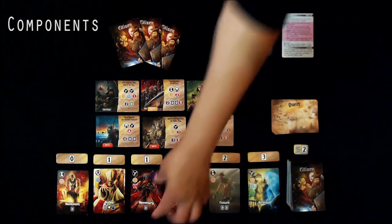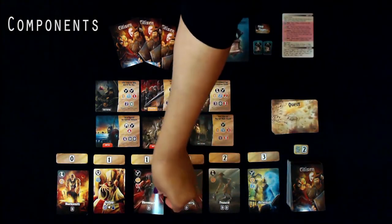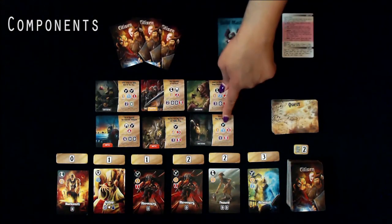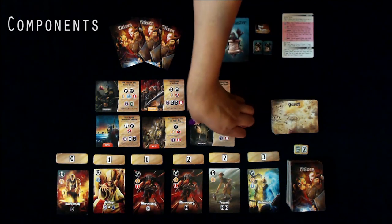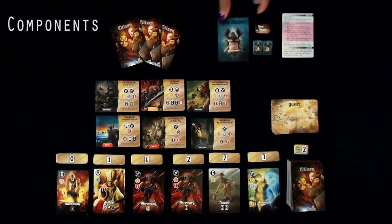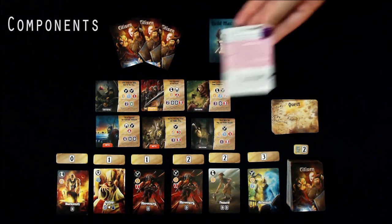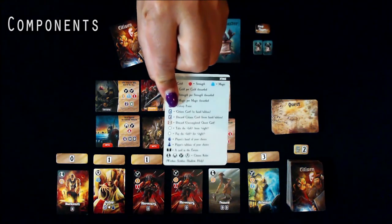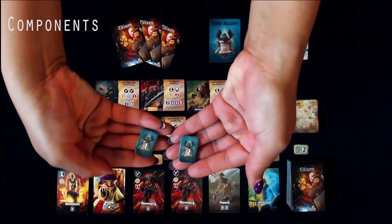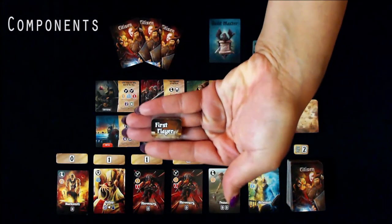First, we have the Citizen Cards. Next, we have the Card Cost Tokens. Here we have the Quests. Then we have the Guild Master Cards, followed by the Player Aids which are double-sided, the Player Action Tokens marked 1 and 2, and the First Player Token.